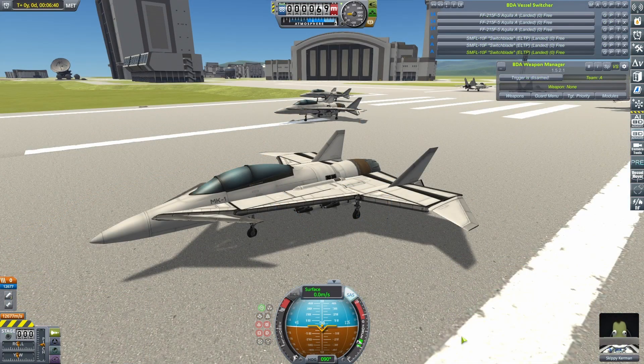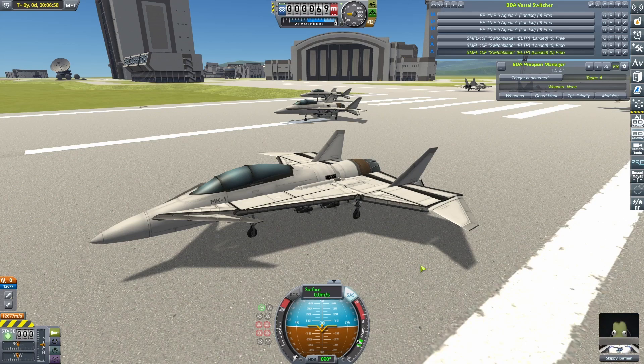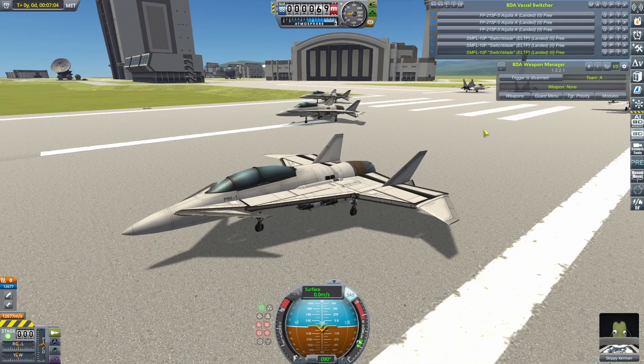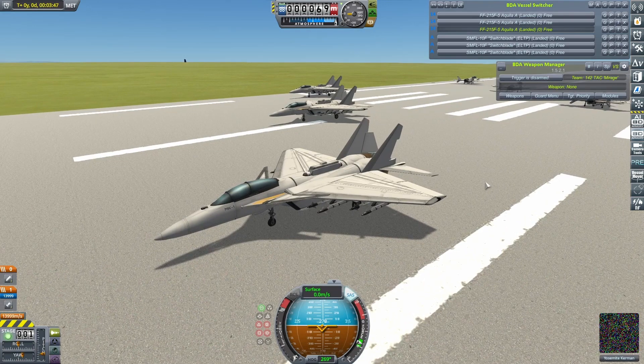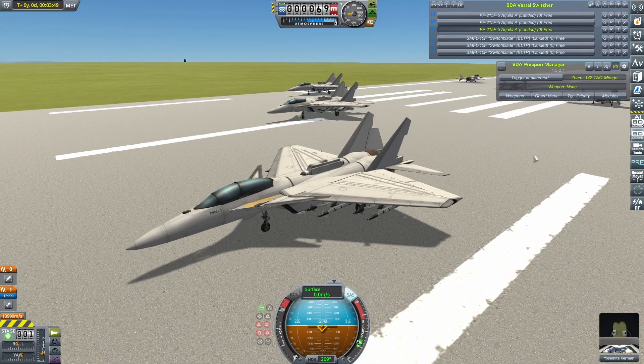70 craft entered. We whittled it down to 12, then to 4, and now we are left with just 2, and we are moments away from seeing who will be the last man standing. Big Boy and his SMFL-10F Switchblade will be gunning to become the double champions. On the other hand, Casino Stardust and his FF215F5 Aquila will be hoping to spoil the party. Let's see what happens.